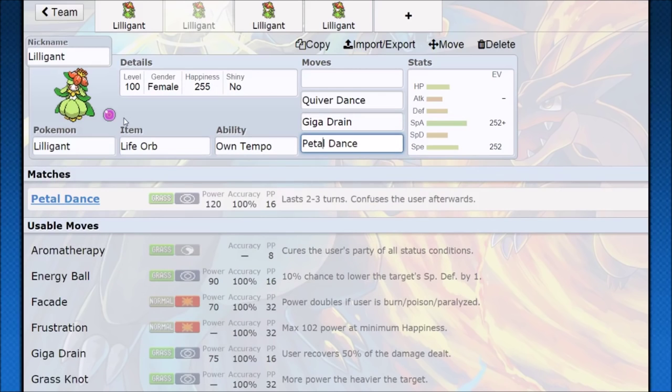If you get two turns off with this and you're outspeeding your opponent all the time, you pretty much win — if they don't have priority, you pretty much win. There is a lot of very high power coming from this Lilligant that you do need to respect with that Petal Dance. It does lock you into Own Tempo and Petal Dance, but as long as you don't get heavily resisted, you'll be fine.